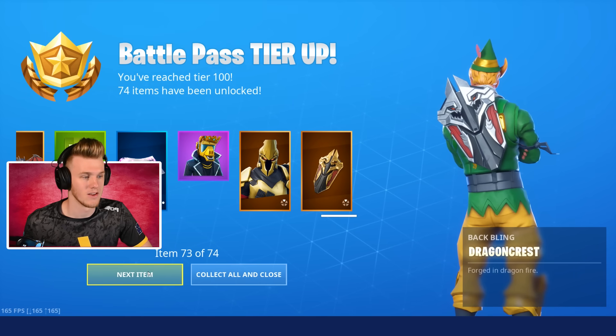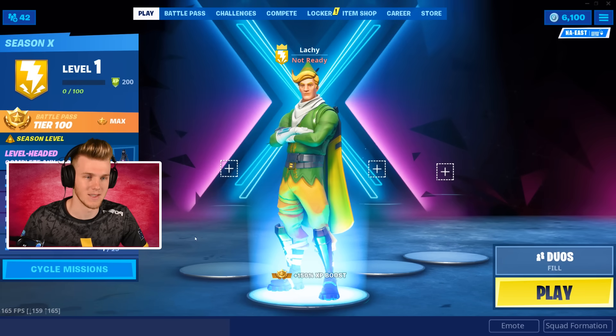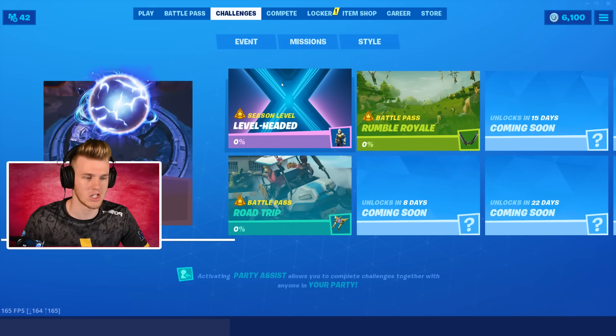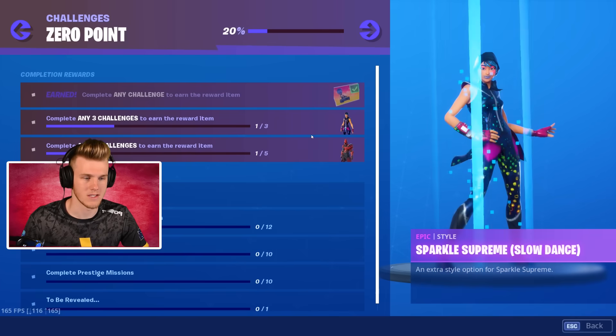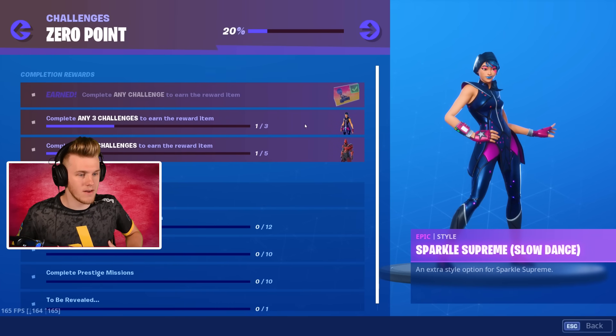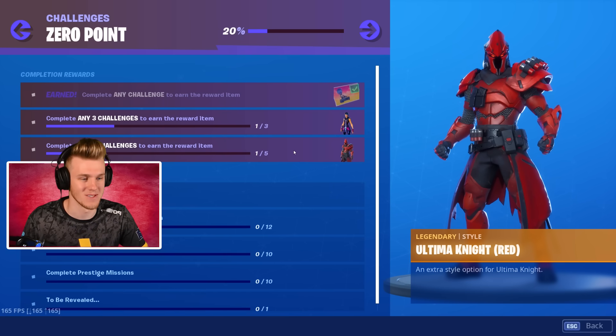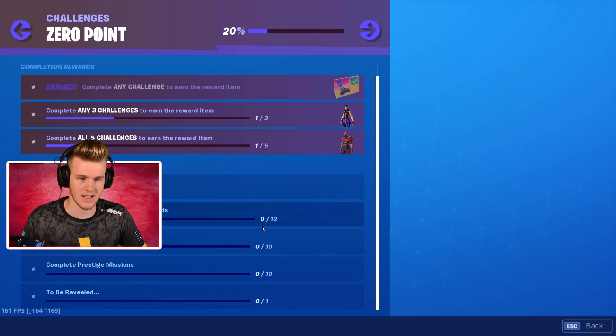We got the Ultimate Knight — we finally got a good tier 100, guys! This guy looks sick. I'm definitely rocking that in today's video. That is a sick tier 100 skin. We finally got one — it's been like three seasons of L's but now we finally got one, probably because it's like the Black Knight but better. Dragoncrest shield, edible style, 1.1k V-bucks — that is very epic. And then let's just have a look at the challenges to see what we got. Got some zero point challenges where we can get an animated one — that's sick. And also unlocking Red Knight as well for the Ultimate Knight, that's awesome.